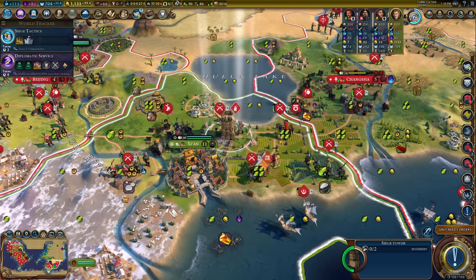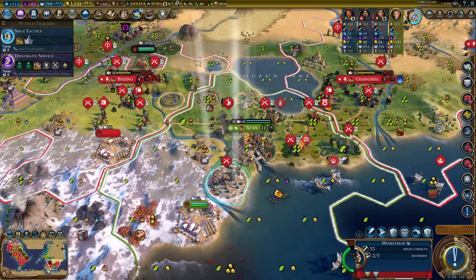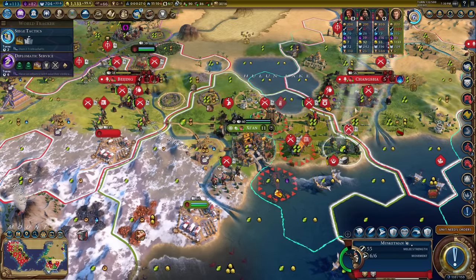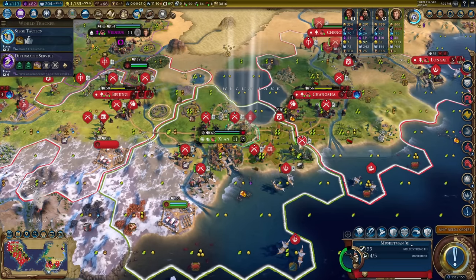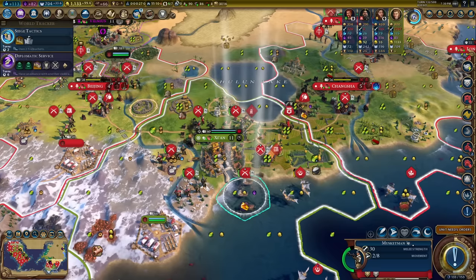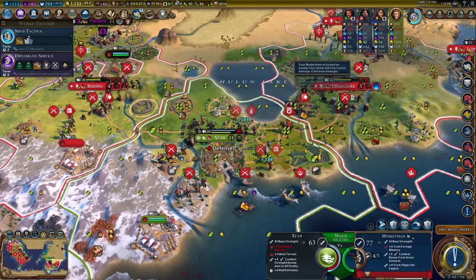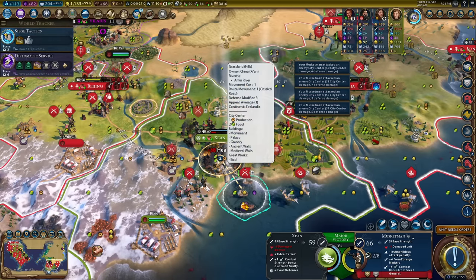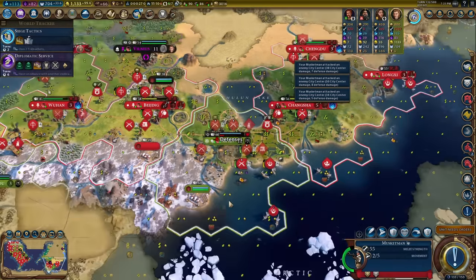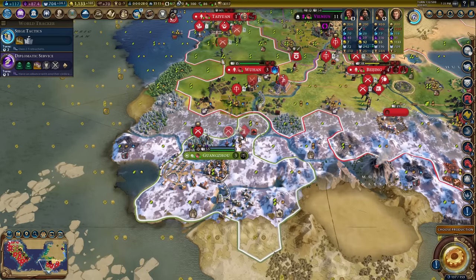With the siege tower I can just bypass the walls entirely with muskets positioned around the city — one, two, three, four and done. Should I insult to injury with a naval invasion? No, I won't waste the health. There's China's capital taken. The rest of musket force alpha is arriving to finish off China, and that should be enough.